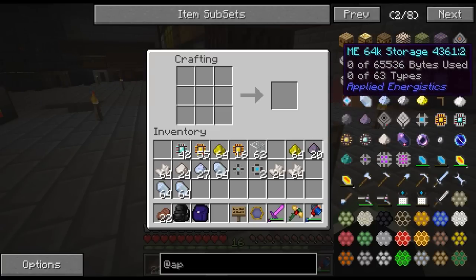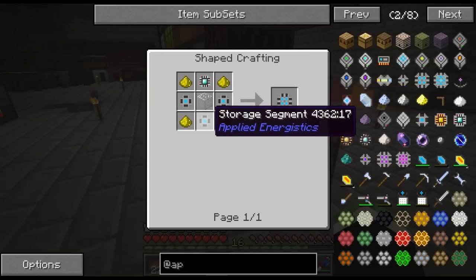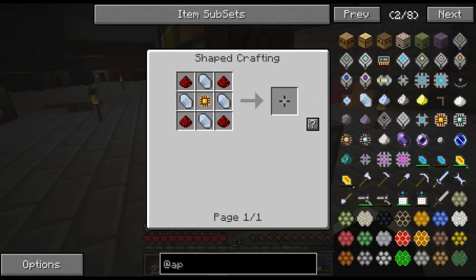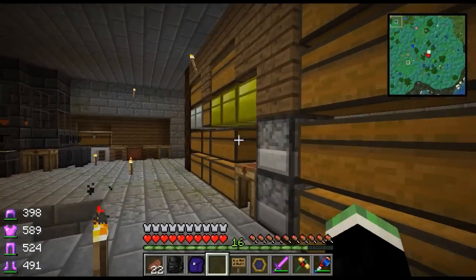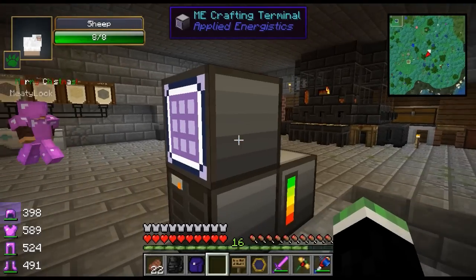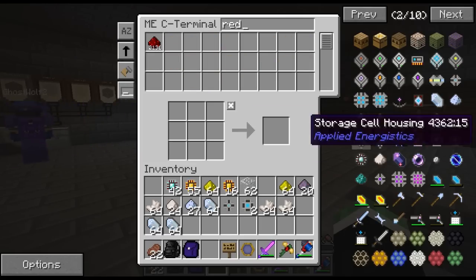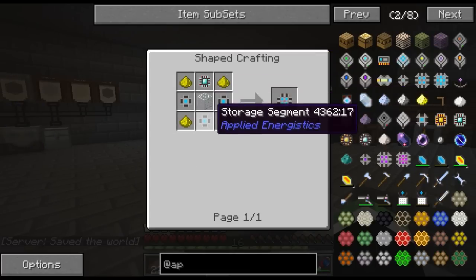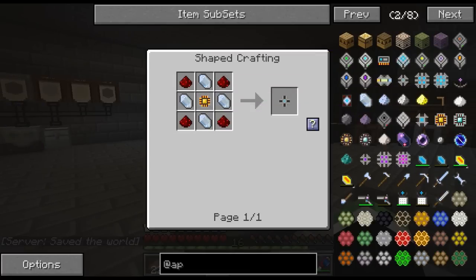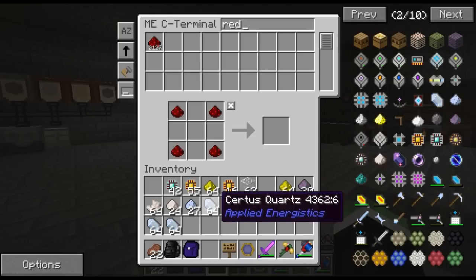So before we start doing stuff, I kind of want to explain something real quick. This is our quarry ender chest - anything that comes from the quarry automatically comes right here, and these pipes sort things into barrels. What we had before was it sorted all the random stuff into chests. Now down here right below the ender chest if you right-click the red pipe right below the ender chest, you'll see that it has a filter.